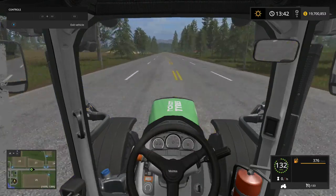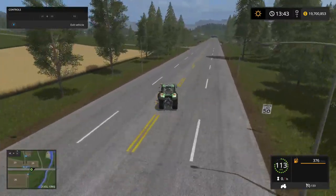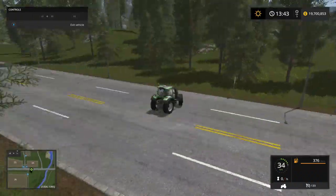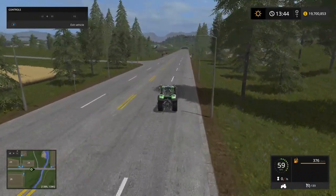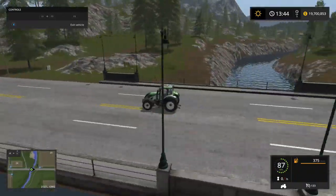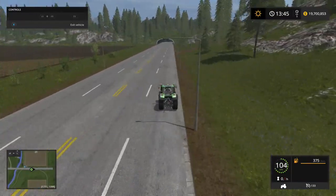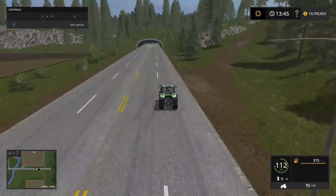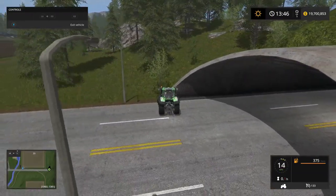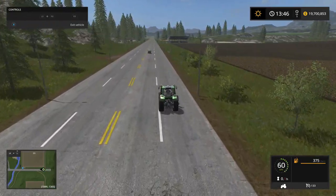We're gonna go do a jump — let's find this jump. Man, this tractor just flies. Thank you light stand for stopping me. I think we've gotta go across the river — I'm pretty sure this is where that jump was. It's pretty wicked — if you get up to speed on this jump you'll go sailing right across. Let's get over here and flip around. You can't really do too many turns with this tractor going 130 kilometers an hour — it's pretty ridiculous.